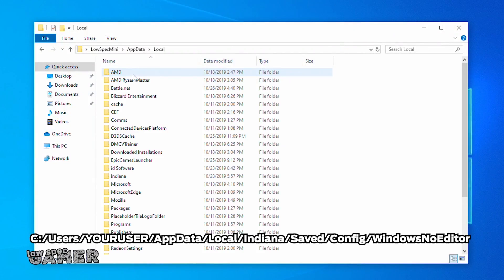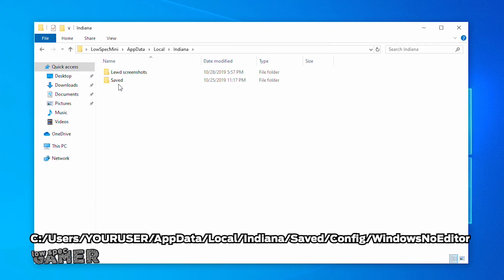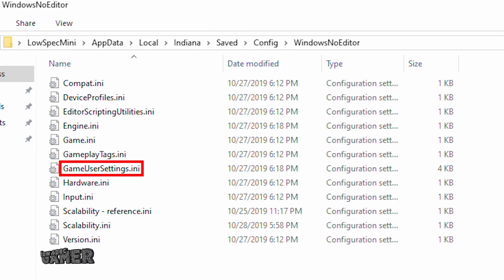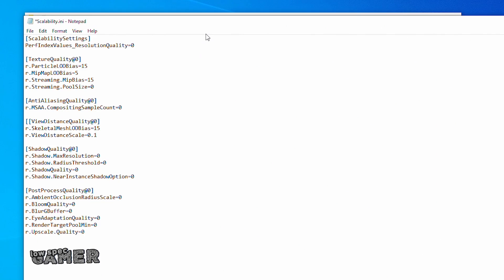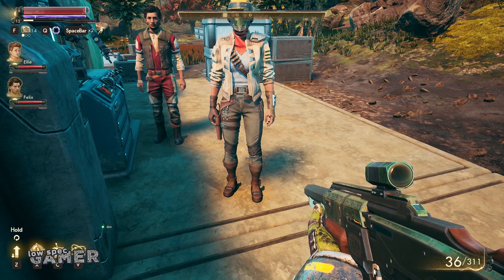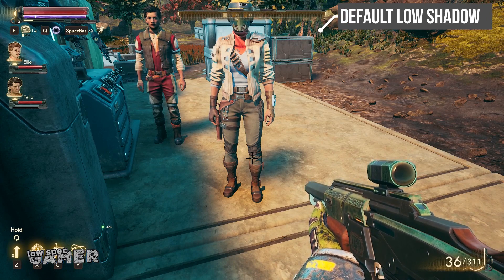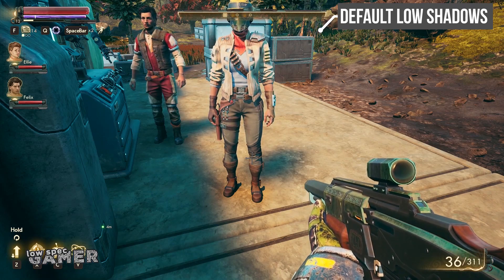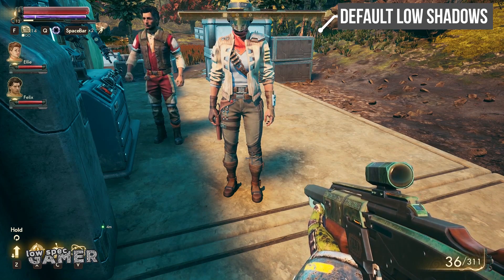The configuration files for Outer Worlds are located in a folder called Indiana in the hidden local AppData folder. I will leave the full path on the screen if you want to access this yourself. GameUserSettings is usually the main configuration file that stores whatever you set on the configuration screen. The real magic is the empty scalability.ini, which can be loaded with general Unreal Engine 4 commands that will be read by the game. I have left a link in the description for the standard scalability.ini I have used on previous Unreal Engine 4 videos, but let me walk you through the three variables that do most of the work.